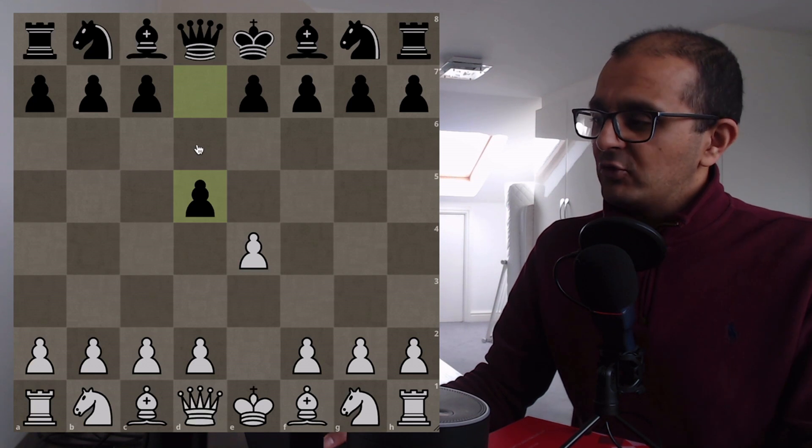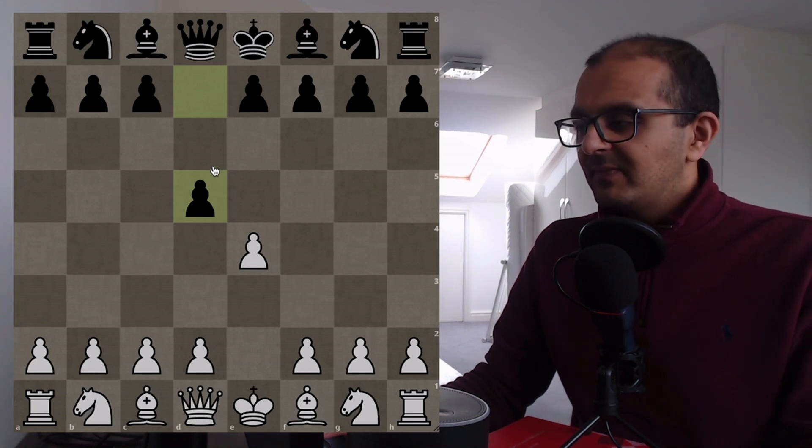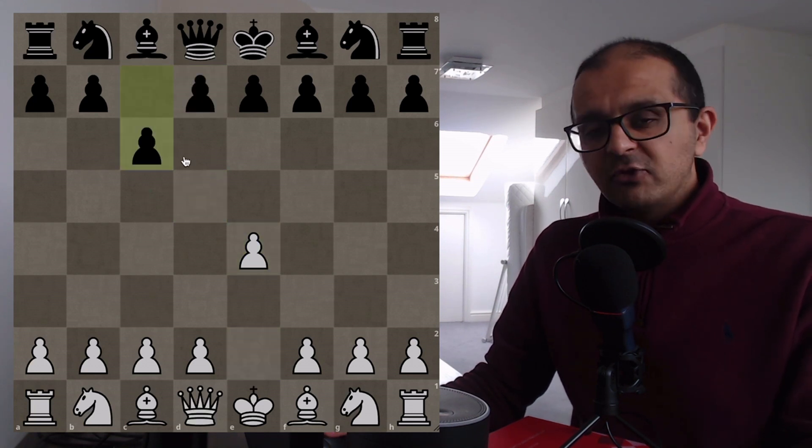Do you know you can play almost the exact same line against the Caro-Kann and Scandinavian defence? Almost. After e4-d5, that's the Scandinavian defence. And after e4-c6, that's the Caro-Kann defence. Impenetrable — you're going to be 150 moves in.